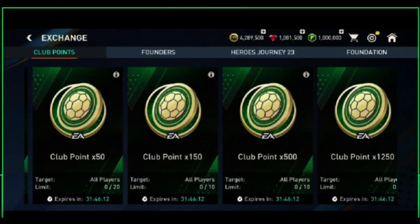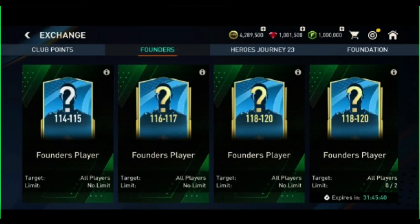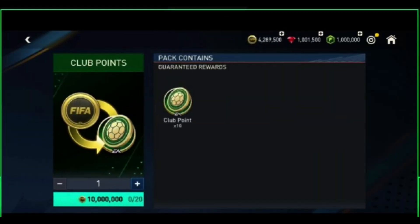Now let's check out some exchanges. There is a new exchange in which you are going to get club points, where you can use your tradable or untradable cards to get club points. Then you can use those club points in the Founders store to get some founder players. The conditions for the exchanges are not confirmed yet, but we will see that in the event.